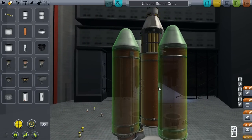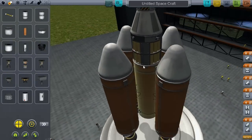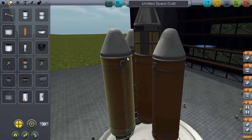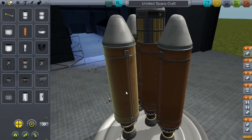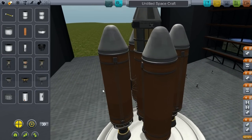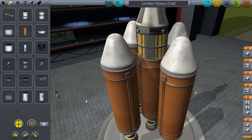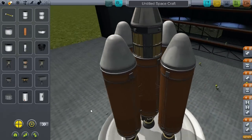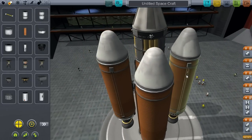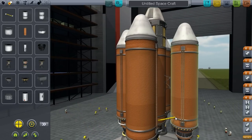Let me go ahead and throw a Mainsail into the center there. This would work right now — I'd have to do a little bit of adjustment to the staging. But since I'm showing the crossfeed staging, what we're going to do is take this external fuel duct. I want this engine and this engine — or this tank and this tank — I want them to burn out first, I want them to get used up first. So we start with our crossfeed here and feed it over into that tank.